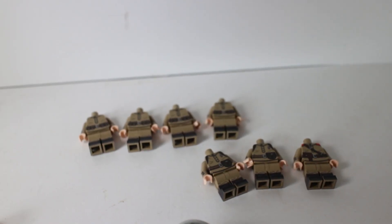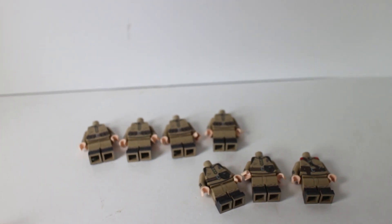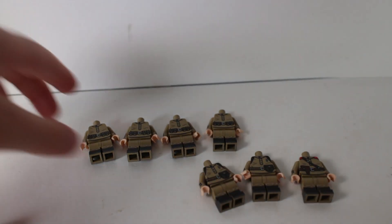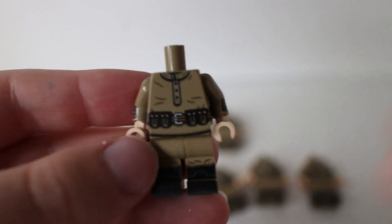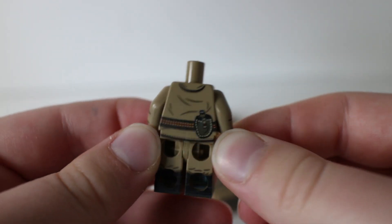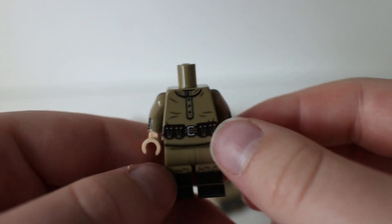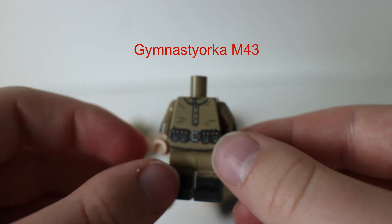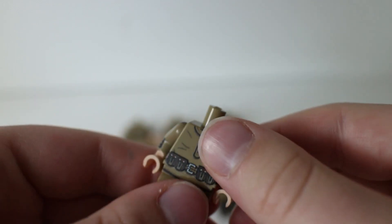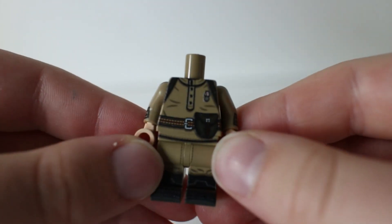Here are all of the Russians — I got them organized a little bit while my camera battery recharged. We have four of these Mosin Nagant bodies, which are really really sick. I got one, my younger brother got one, and my older brother got two. They have a really nice tunic — starts with a G, I think it's the gimnasterka — with nice pouches, a belt, and a canteen in the back.